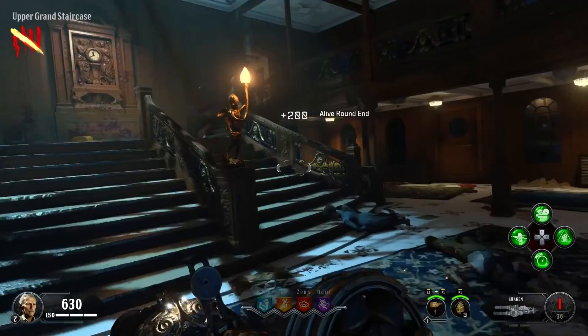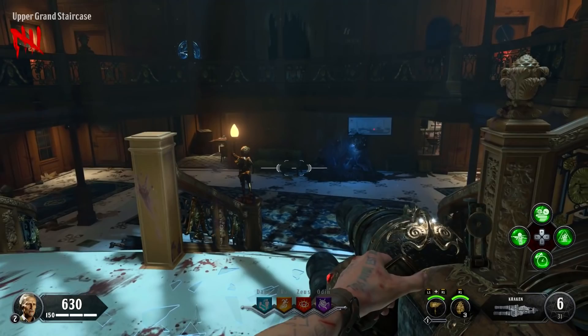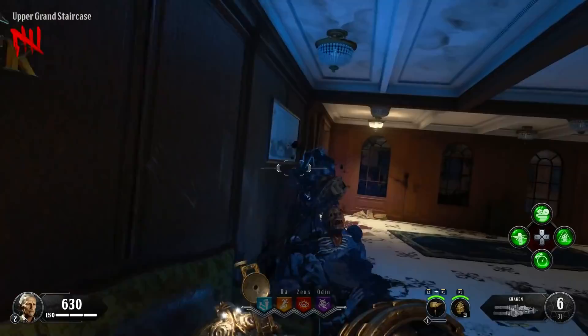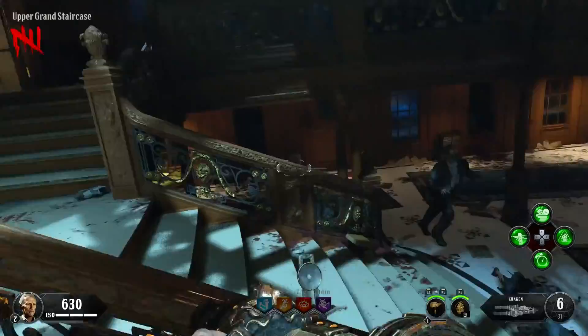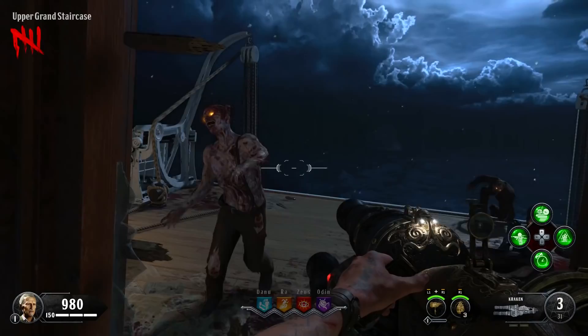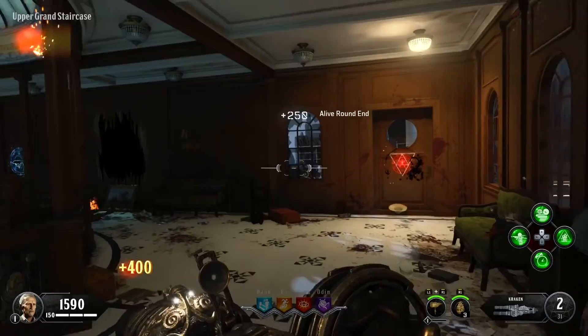I enjoyed fighting through the destroyed beauty of the ship — it's definitely totally not the Titanic — and you're fighting in the richest, most extravagant setting with casinos, fine dining, gold and gaudy everything, except it's all zombified, necrotic, and destroyed. It has a very good 'destroyed beauty' look to it. I was also really impressed that the entire ship is playable — bow to stern, every single floor. I think there's four floors plus extras like the crow's nest, lifeboats, and engine room.